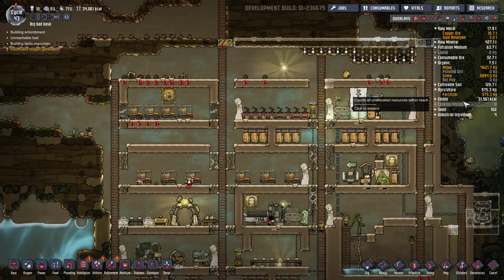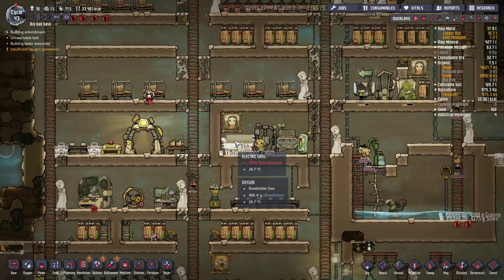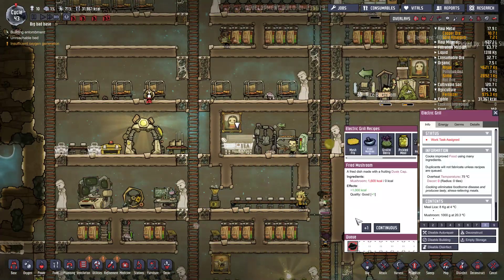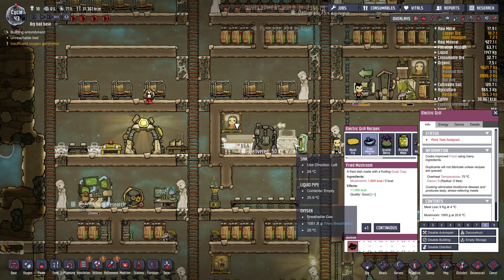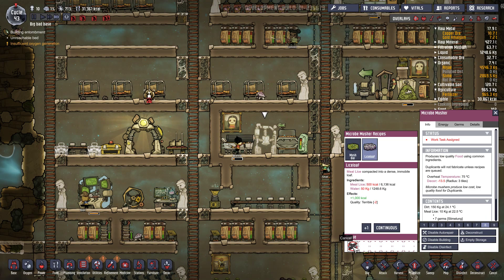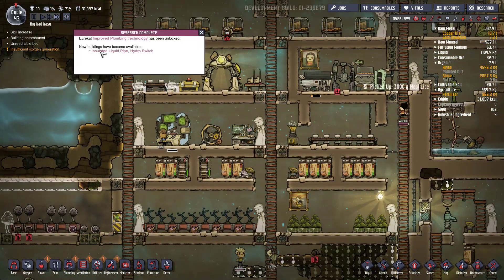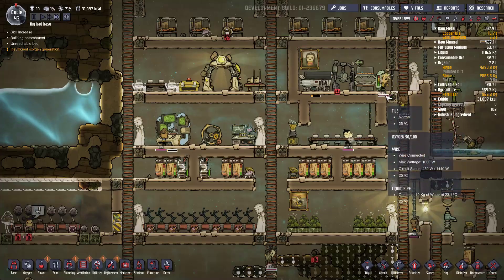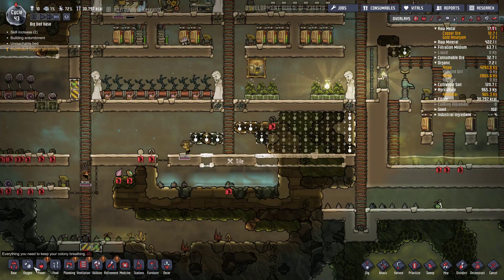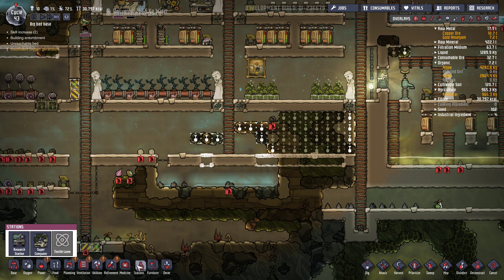Allez on va rester en vitesse accélérée. 31 000 kcal là ça devient abusé dis donc. Là je vais le laisser parce que c'est trop intéressant, il n'y a pas de raison de l'enlever. Alors recherche. Je vais peut-être quand même faire un nouveau frigo. Parce que j'en manque quand même.